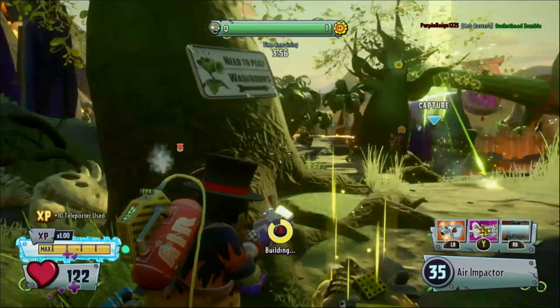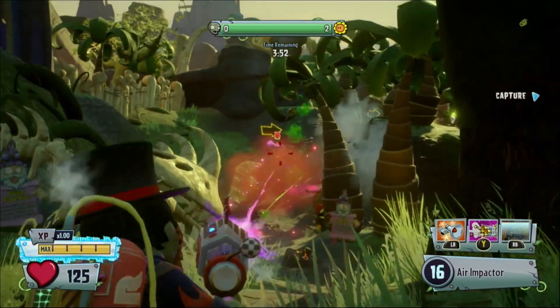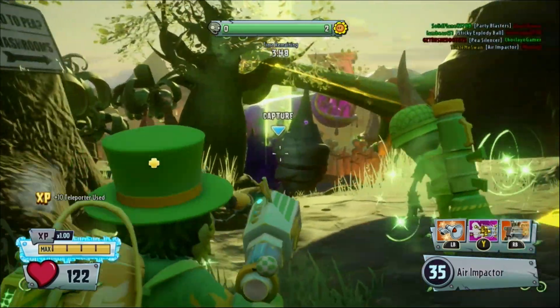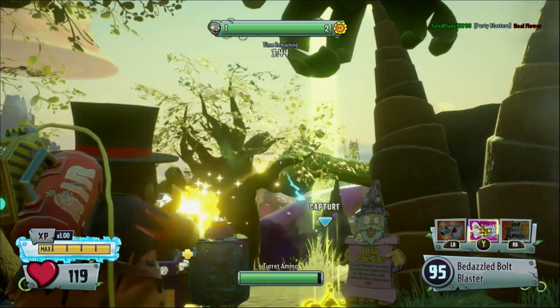Abilities are one of the most important mechanics in Garden Warfare. Knowing how to use abilities, how often you can use them, and what your opponents can do with them will more often than not decide whether or not you win a gunfight. Put simply, if you don't know how abilities work, you're gonna get vanquished a lot.